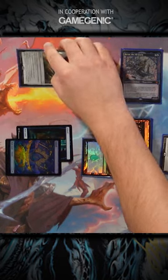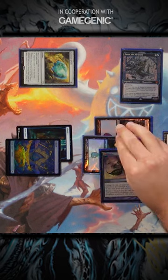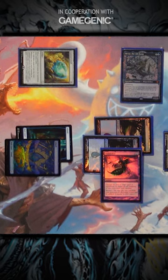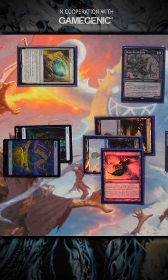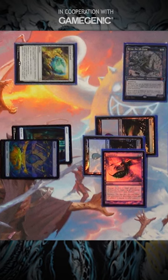I'd like to tap this Coveted Jewel for three blue and cast Glamour Die, targeting the Coveted Jewel. You probably saw Elliot execute this sequence from our most recent gameplay episode. But how does it work? Here's a quick rundown.